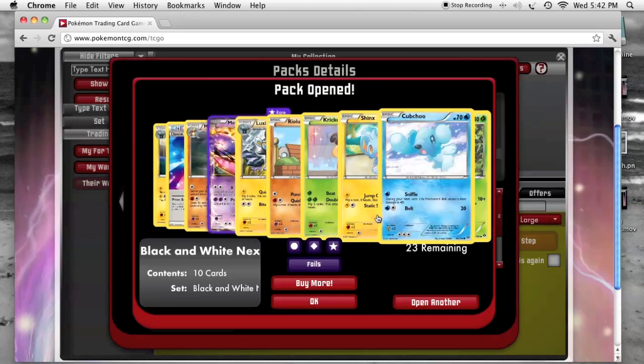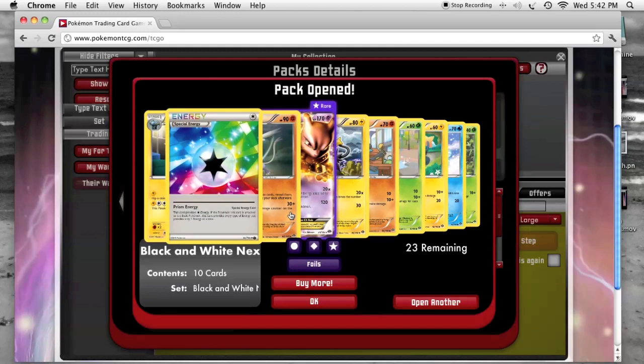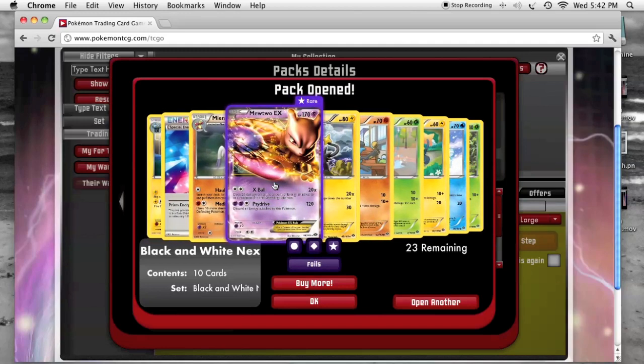We've got the Mewtwo EX and a Special Energy — that'll come in handy, not having to trade to get a couple of those.